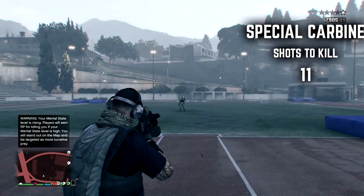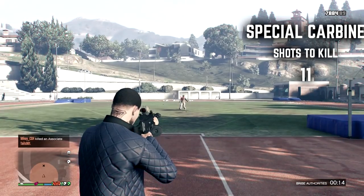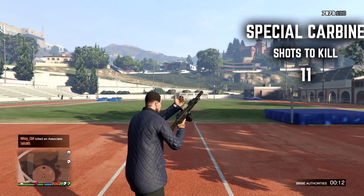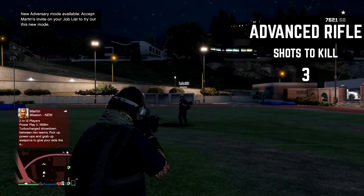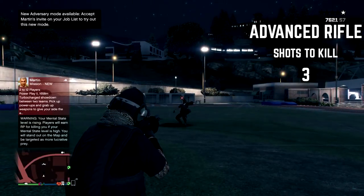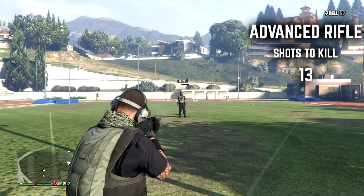I then tested the utility vest and bodyguard armor and they all came out the same. The only piece of clothing that actually does provide some sort of protection is the bulletproof helmet. The bulletproof helmet will allow you to take up to three shots to the head compared to one shot if you weren't wearing a helmet.